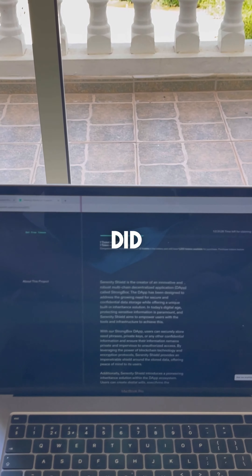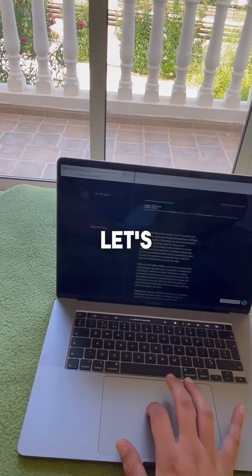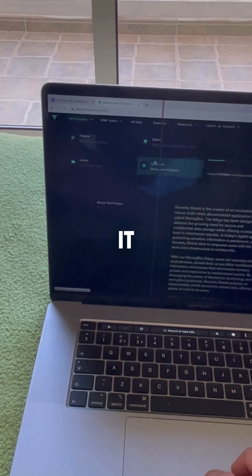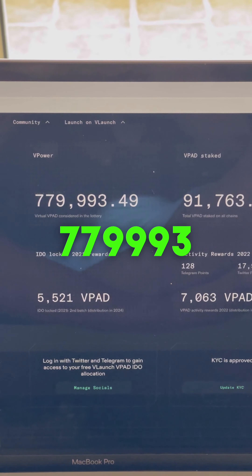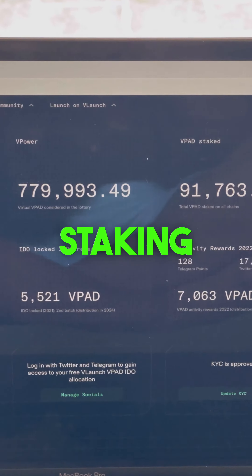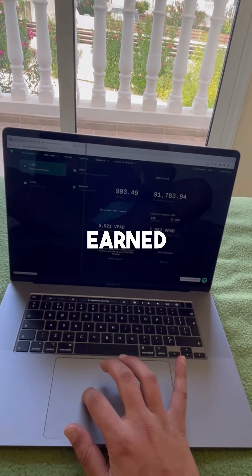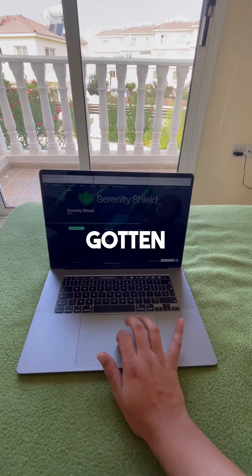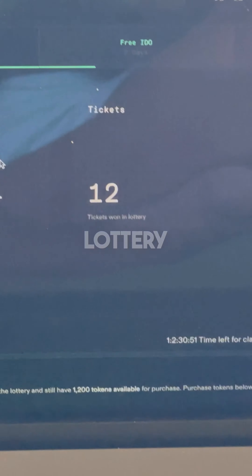And then the last question: how much did I earn with almost one million staking power? Let's take a look at my staking power on the dashboard. As you can see, I have 779,993 in staking power, and for this project of Serenity Shield, I have gotten 12 tickets from the lottery.